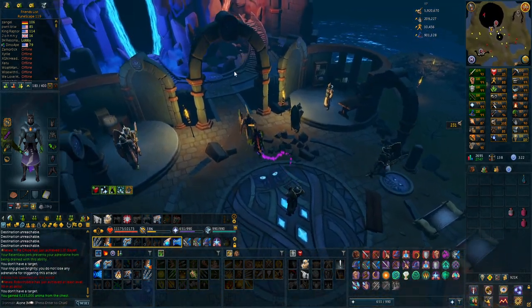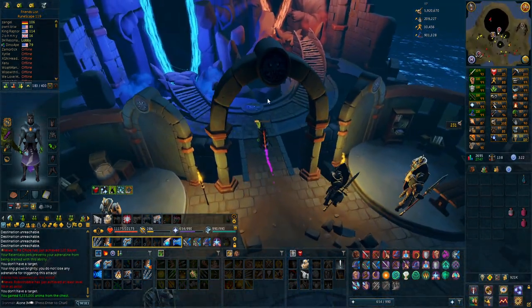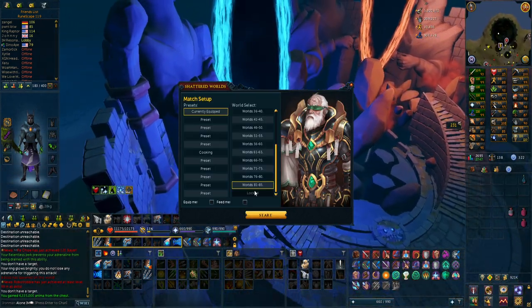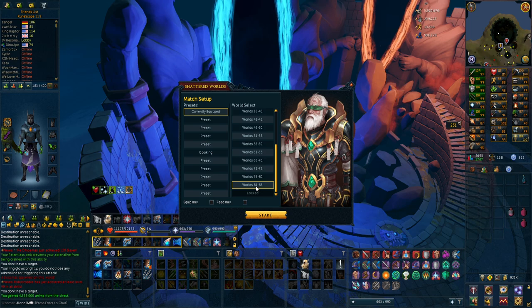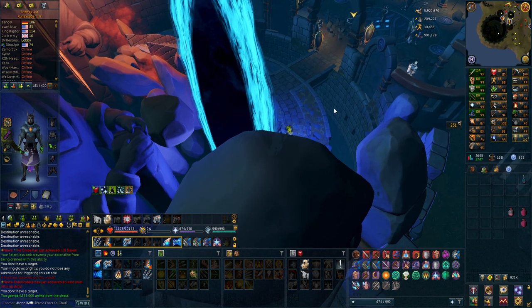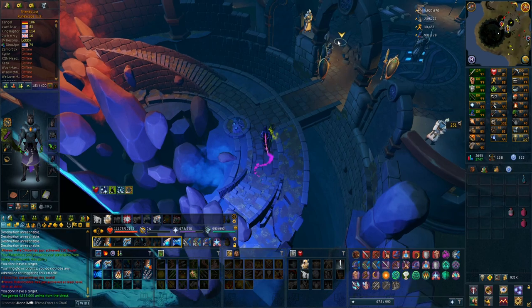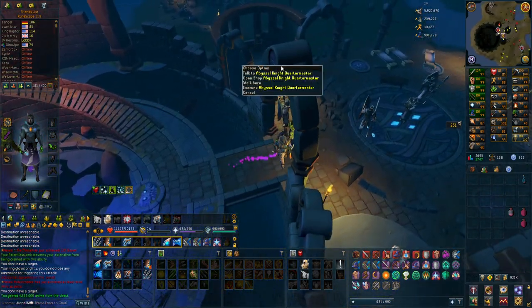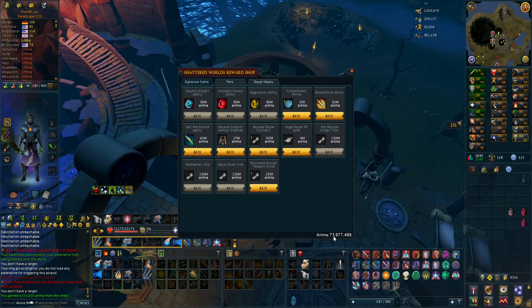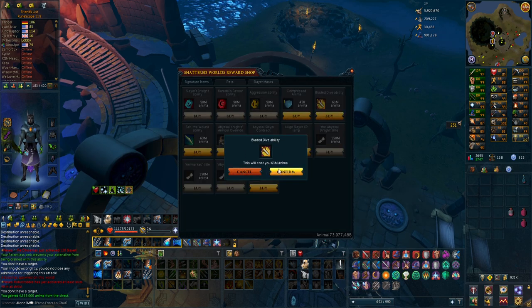So I actually died, and I am having some trouble doing worlds 80 to 85. I think it's because I'm using magic and I'm not that used to it — they're doing so much damage to me. I have to complete 81 to 85 to get to the last set. Just climbing up to 85 has given me 73, almost 74 million anima, so I can actually already buy the Bladed Dive ability, so I'm going to do that.